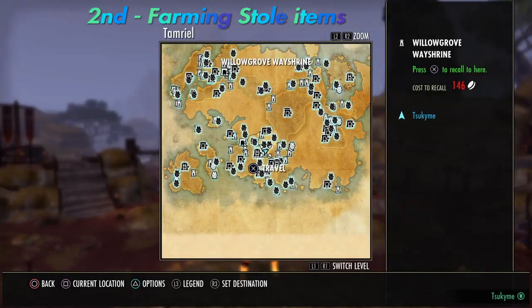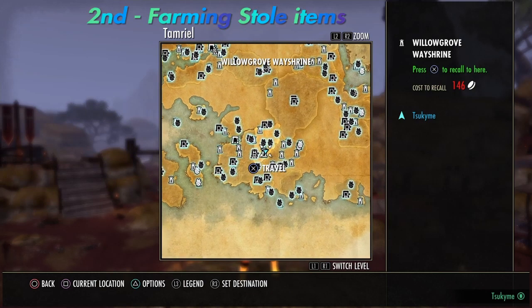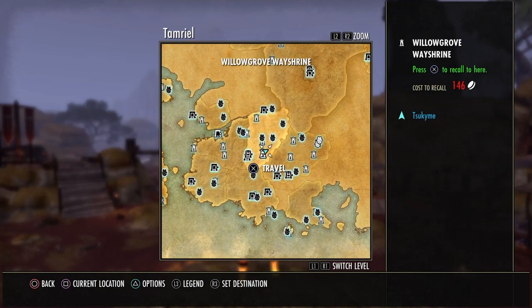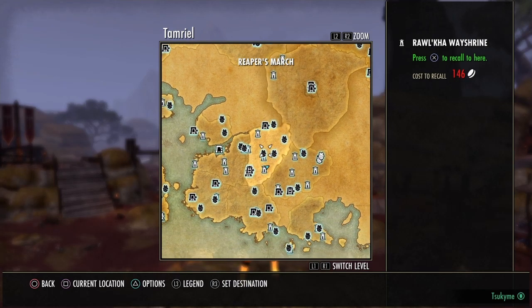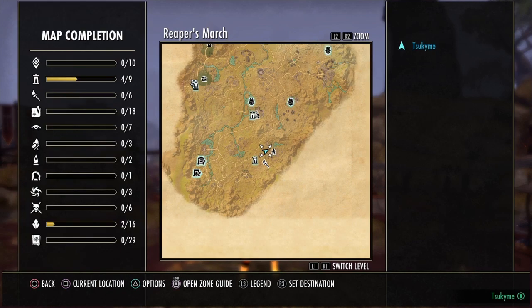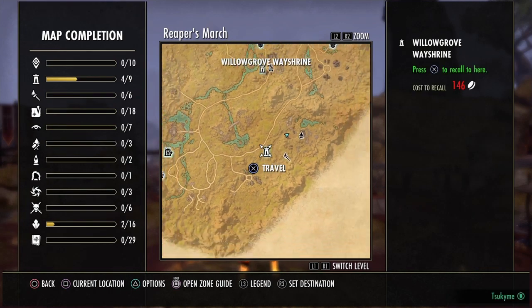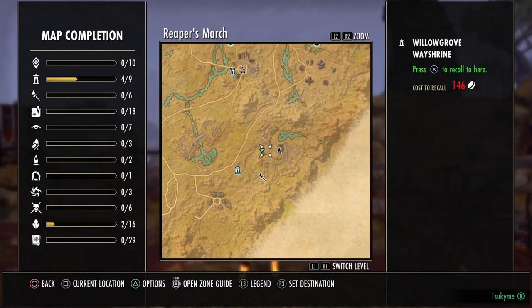When you think about Khajiits, you think about money, about stealing and killing. And it's not different on the second spot to farm materials — it's in Reaper's March. You travel to the Willow Grove Way Shrine and then you come here.